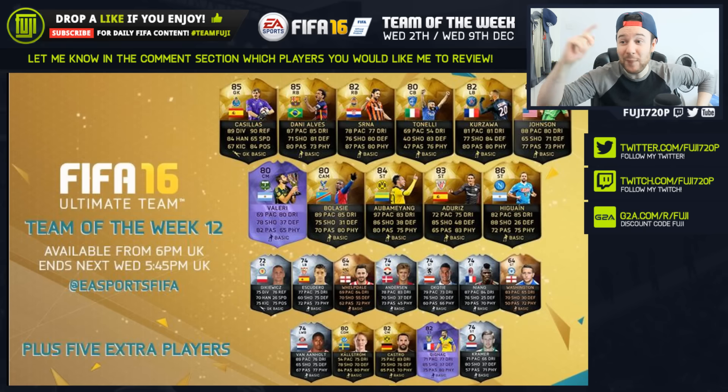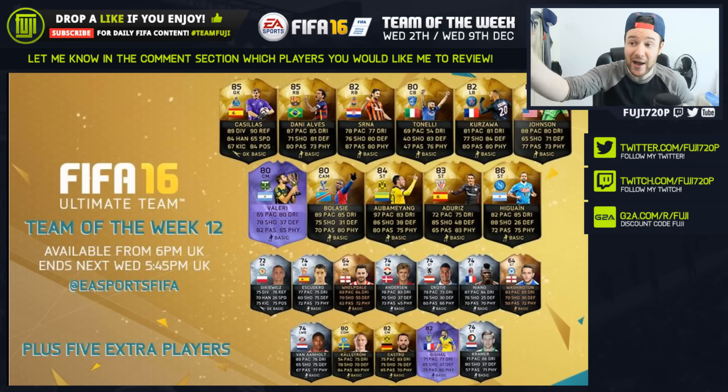We've got a hero card in there — Blasi. They've made Blasi a CAM, very very nice card: 89 pace, 85 dribbling. When he played against Newcastle though, he was more in that right-mid role, so I don't know why they've given him CAM. Maybe I'm mistaken — I can't remember how they actually set out their team.